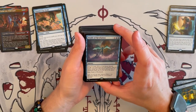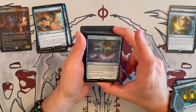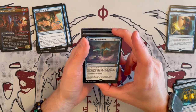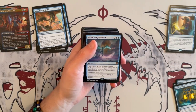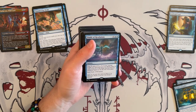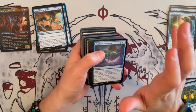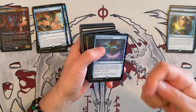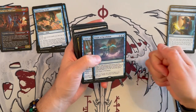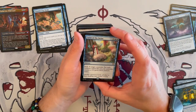Finale of Revelation — a sorcery, X and 2 blue pips. Draw X cards. If X is 10 or more, instead shuffle your graveyard into your library, draw X cards, put up to 5 lands, and you have no maximum hand size for the rest of the game. I don't see the reason for having this — there are better draw spells in blue. We don't want to go into heavy casting costs; we want cheap spells to enable prowess and get more spells into the turn.